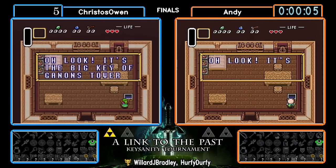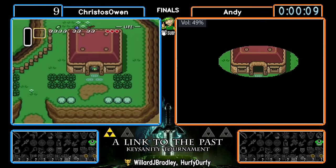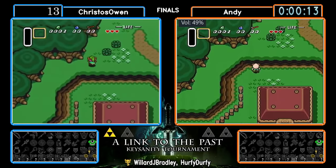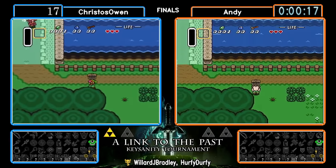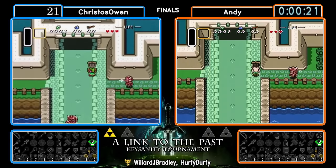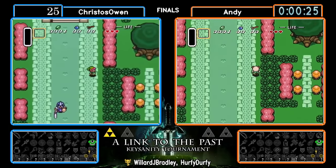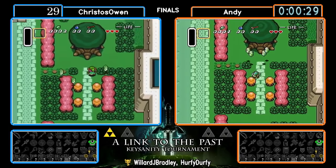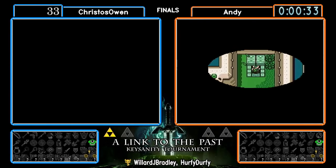We're off! First is gonna be the big key to Ganon's Tower. Both players look like they're gonna be making the same play up north — could be checking out probably the uncle — and then go from there. Ganon's Tower big key out of the way; that's one of those really obnoxious items to just get done with and know you don't have to worry about it. There's probably no chance of getting a double-dip G-Tower at this point.